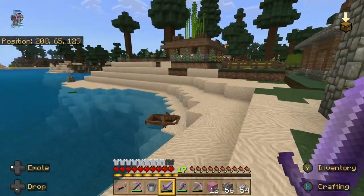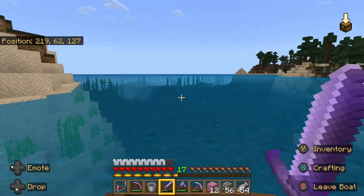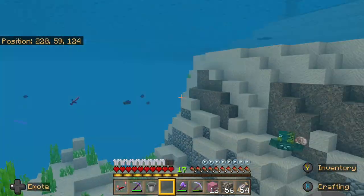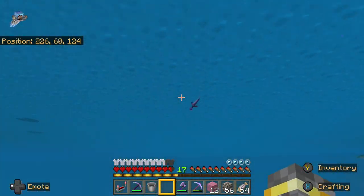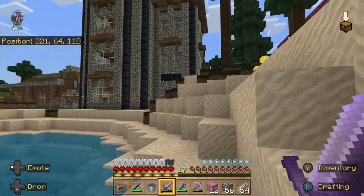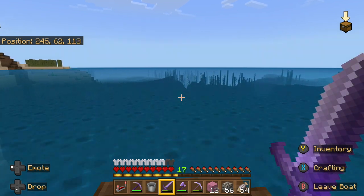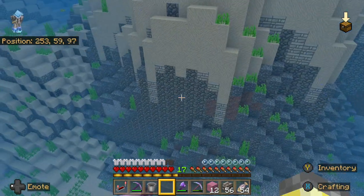We're going to go and travel. Let's go out — I accidentally threw my sword! Where is it? Where's my sword? There it is — he hit me. Got my sword back, I accidentally pressed the wrong button. All right, let's get back to our boat and go. I keep hitting down on the D-pad.